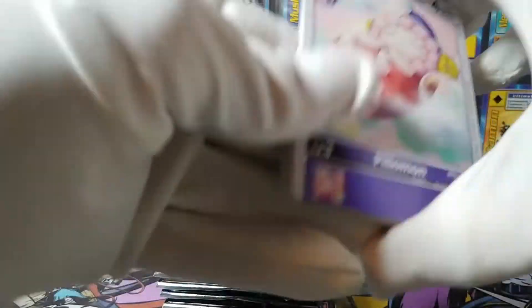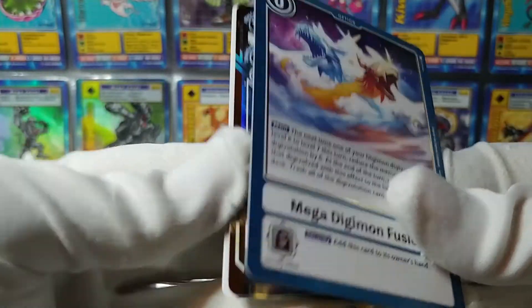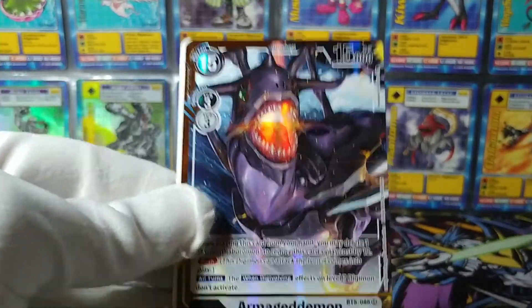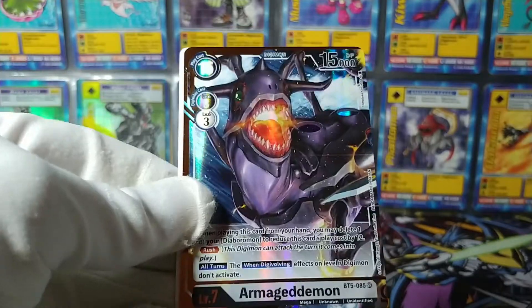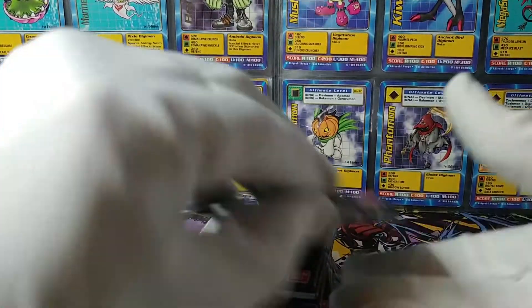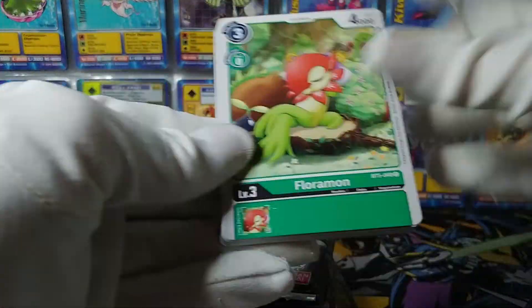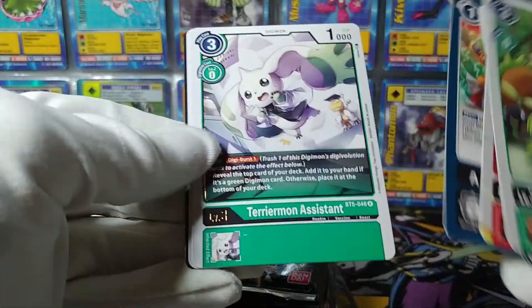Still no alt arts or secret rares — and there should be two in this box. We are running out of room for them, though there are still several packs left. Jokermon, Gladamon, Gobumon, Pikmon, Monitamon, MegaDigimonFusion — and another Armagedamon! This one is the alt art Armagedamon. I feel like that's not one of the better alt arts to get. I mean it's super cool, don't get me wrong, but as far as alt arts go, maybe not the one you want.